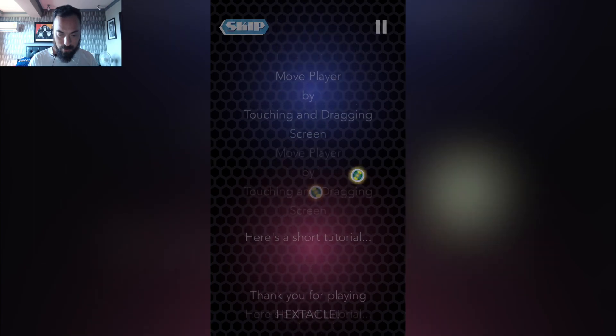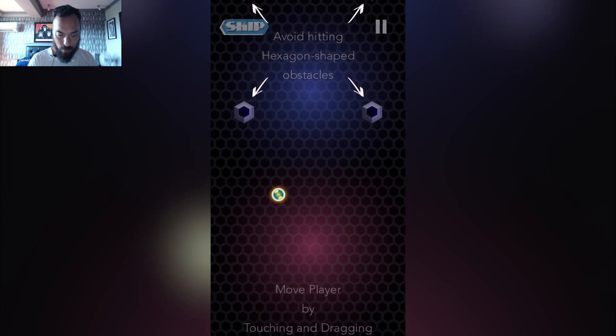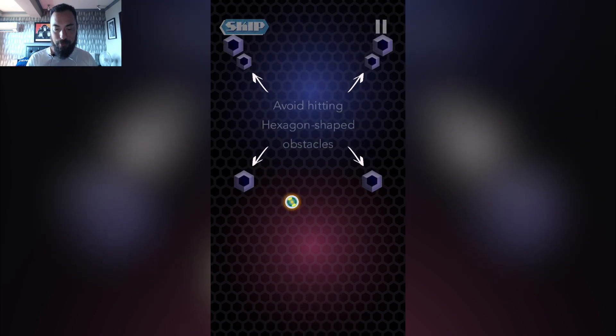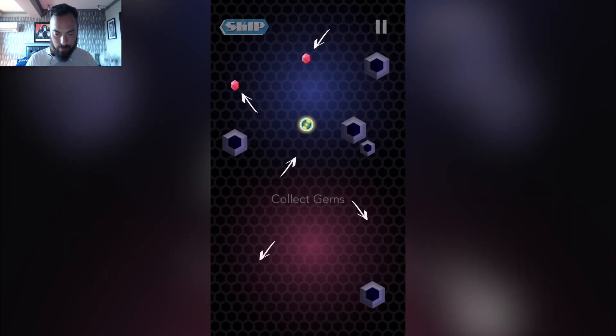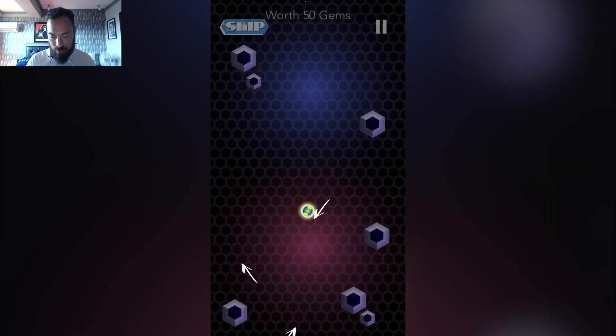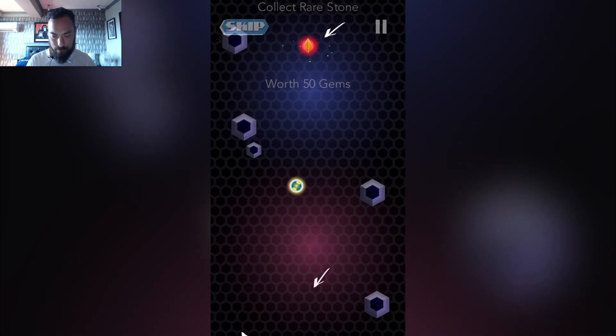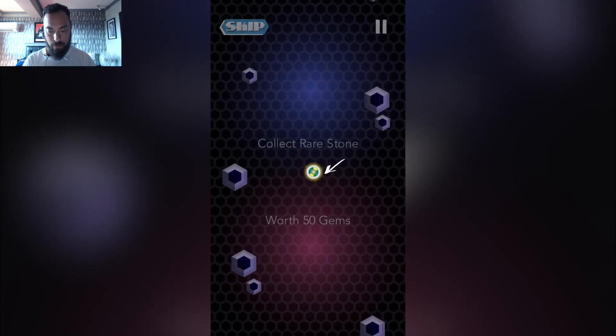Here's a short tutorial: move the player by touching the screen and dragging. Avoid hitting obstacles. Look at that player — he's cool, doing a little spin. Collect gems, avoid obstacles. This is cool. There are decorations in the background, and this one is worth 50 gems. There's a skip button up on the top in case you wish to skip.